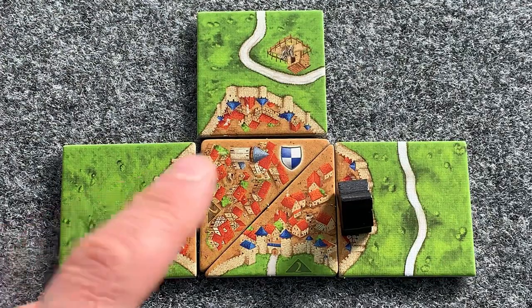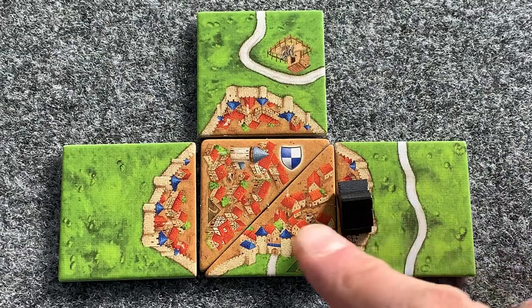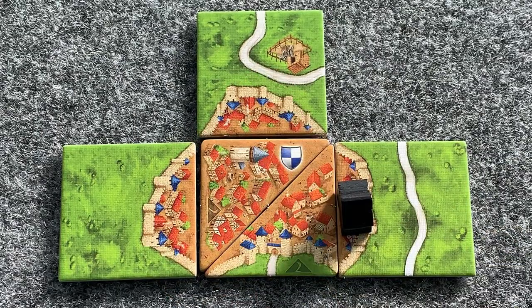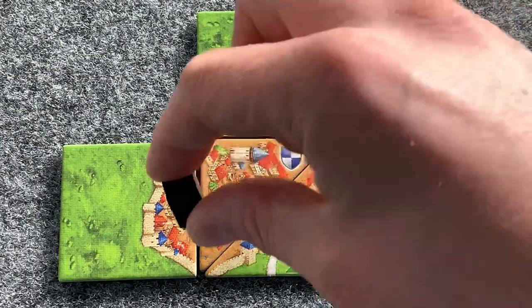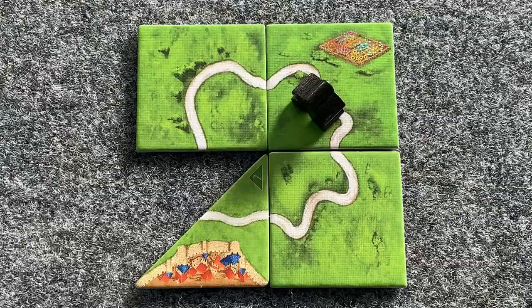When scoring, each half is considered one whole. That is to say, there are one, two, three, four tiles making up the completed city. Which makes it two, four, six, eight points for the tiles, and then the two points for the shield.